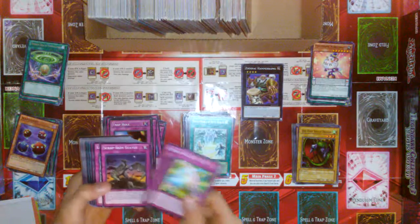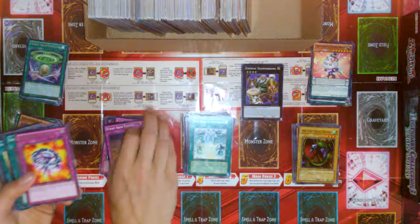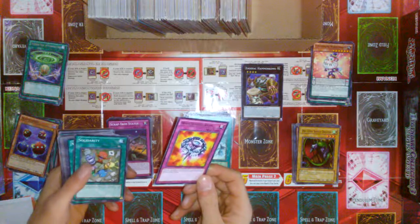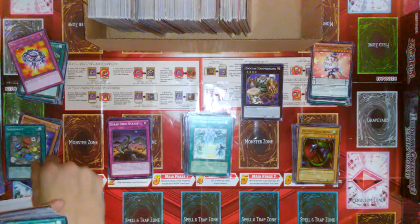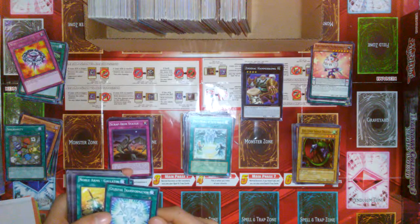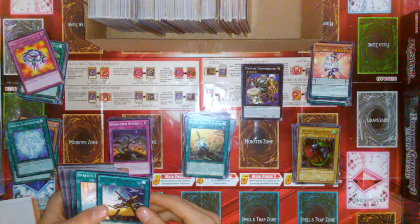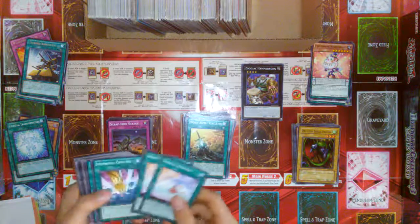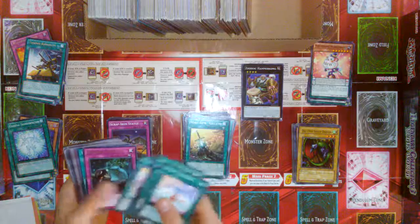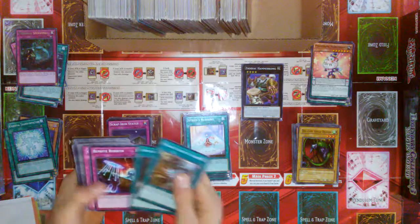I'm gonna take the next stack now. So we have Performer Pal Call. A Yusei card — it's pretty cool. Widespread Ruin, the alternate art from Millennium Pack. That's cool. Solidarity — it's hard to find. And Celestial Transformation from that structure deck.